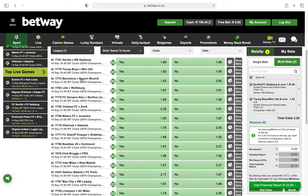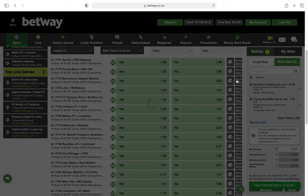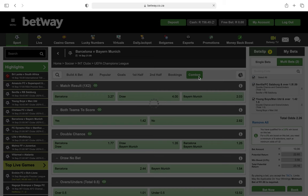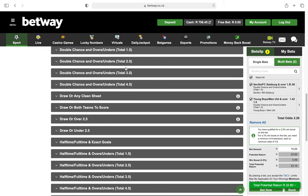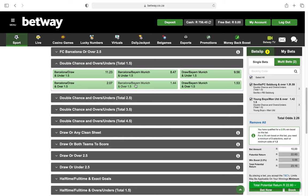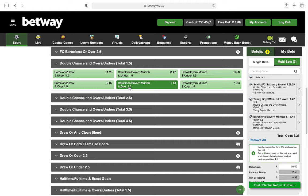The next fixture is Barcelona versus Bayern Munich. Go to More Bets, Combos, find double chance and over 1.5. So it's either Barcelona or Bayern Munich, and then over 1.5 goals in the game. I'm going to win here if Barcelona or Bayern Munich wins the match and the total goals are more than one — it doesn't matter who scores. I'll only lose if it's a draw.